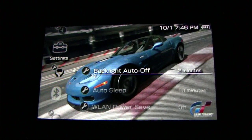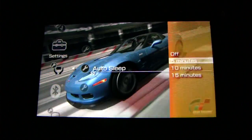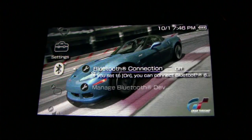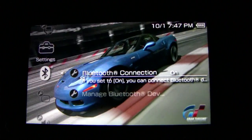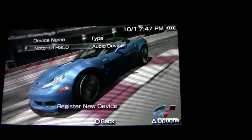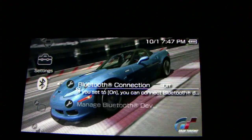Power save settings let you choose when the backlight turns off and when the device automatically sleeps. Under Bluetooth, you can manage your bluetooth devices and turn bluetooth on. When you're connected, there's a little light blinking — I set up bluetooth here but it's not on right now.